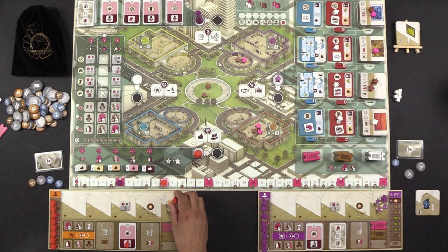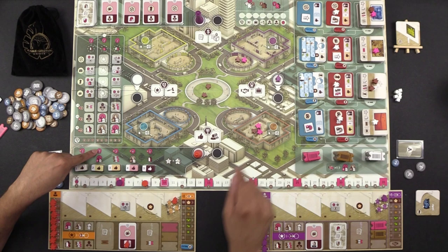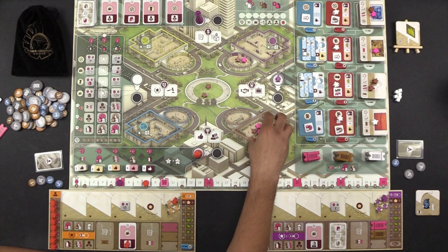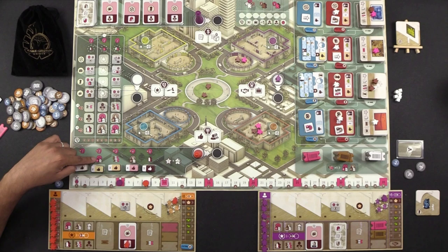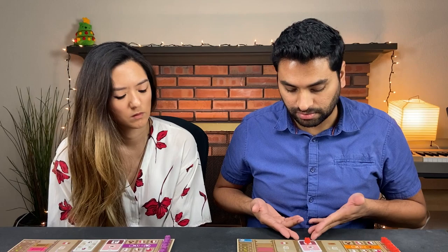Naveen goes to the media center and promotes the blue painter artist he had commissioned. He moves the artist from promotion level one to level two, spending two influence. This increases the artist's fame by one plus zero collectors, moving the fame cube from five to six. He then receives the bonus depicted — two influence per pink and one per white visitor in his gallery, giving him four additional influence back. He has no more executive actions.